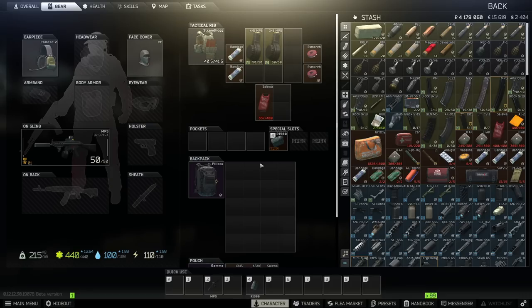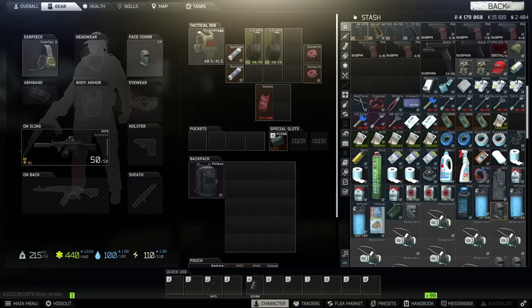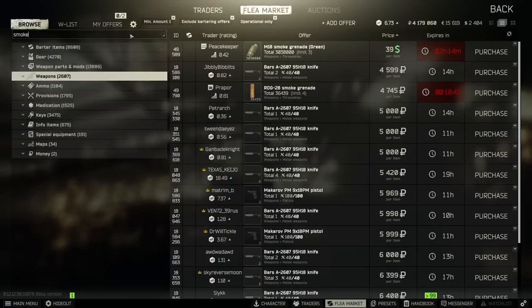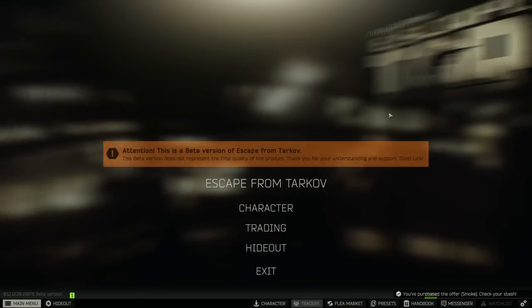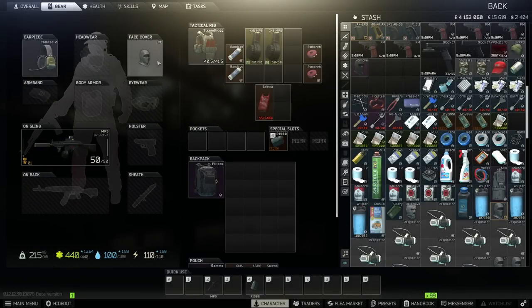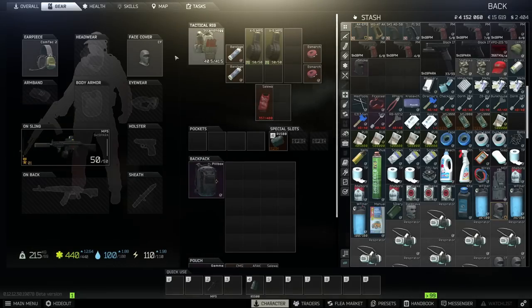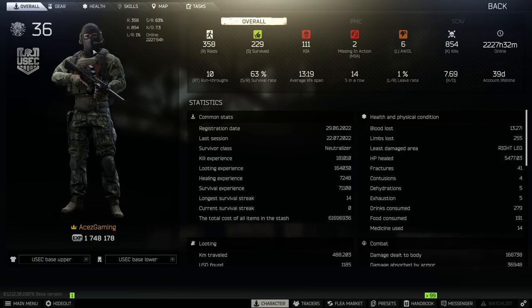It could literally be the difference between life and death just running a face cover, and there are a couple of different options. The CF is a very plain one. One I really like that's a bit more pricey is the Smoke balaclava — if you type in 'smoke' it comes up at about 27,000 rubles, so a larger investment. Comparing the two, the CF is around 4,000–5,000 rubles from Ragman, while the Smoke balaclava is a lot darker and more black.